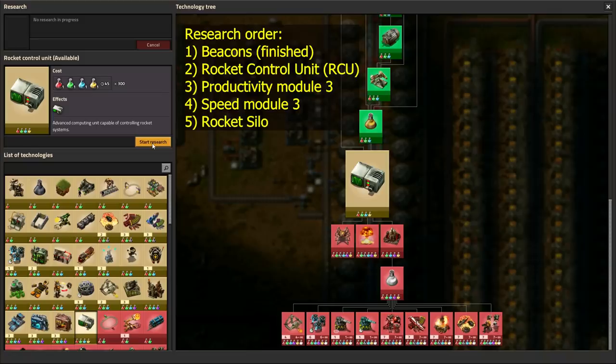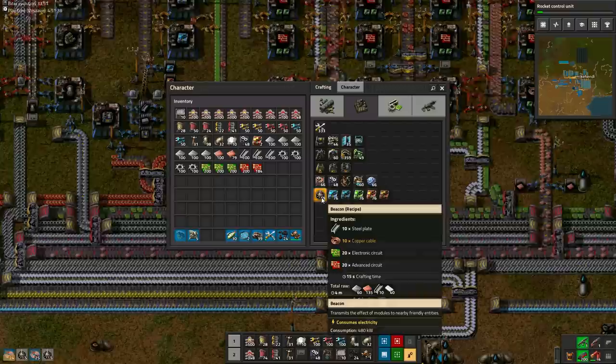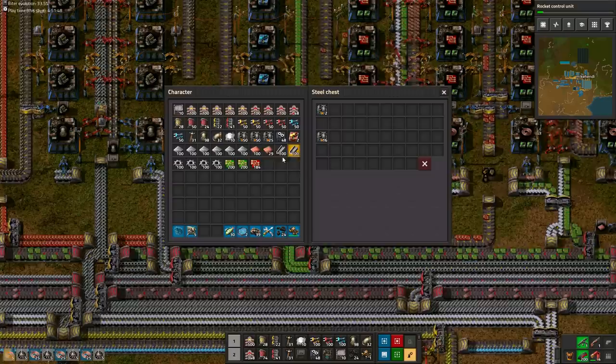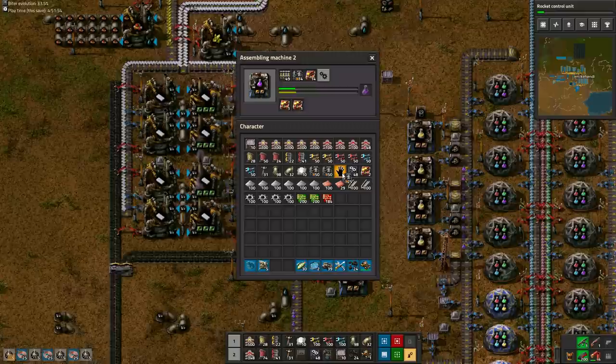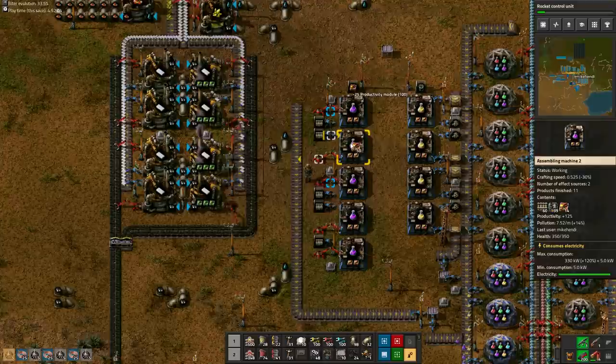Research of beacons has finished, so we start hand crafting 20 beacons. It requires 400 red chips. If you don't have them in your inventory, just scoop them off the belts here and there. Around this time, we can probably bring the second batch of 125 furnaces to purple science. The job now in general is to keep science going, transferring furnaces and rails to purple science, and blue chips and low density structures to yellow science. Use the master chest with productivity modules and robot frames to keep track of production. Try to be methodical and structured in your approach.